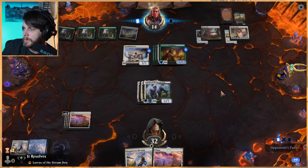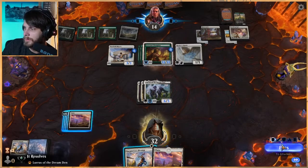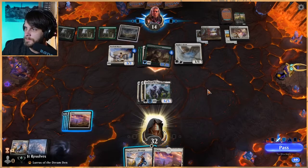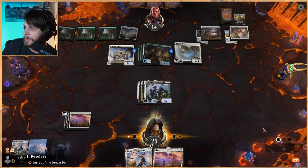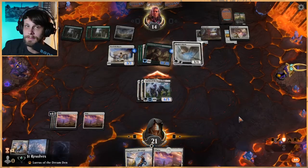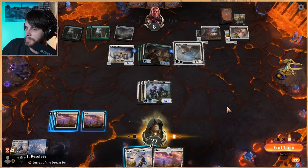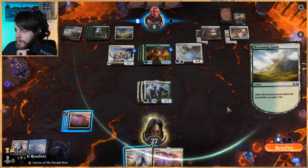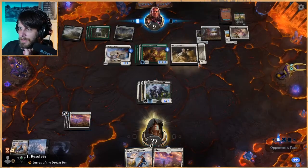It doesn't have lifelink, but it does have trample. Good news is if they do attack with this, we've got a good bit of life going for us, which makes it a little trickier for them. We're gaining a good bit here. We're not gonna block — we're gonna let them hit for 11, which is a good chunk of damage. Only 20 lands and we're drawing this many — that's pretty bad. We gotta pass. Feels bad to draw that many lands. Now they're gonna start gaining a bunch of life too.